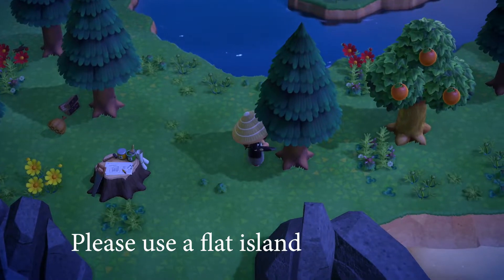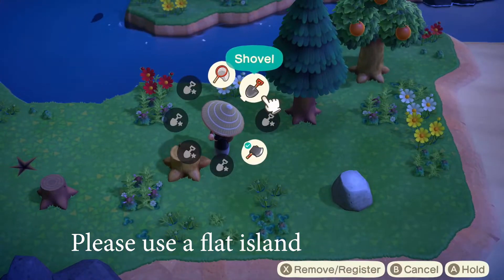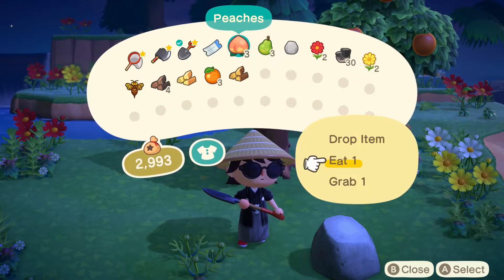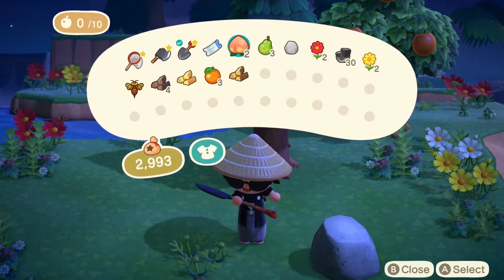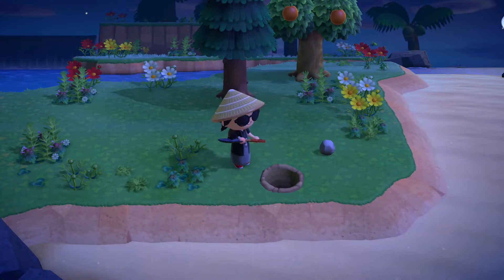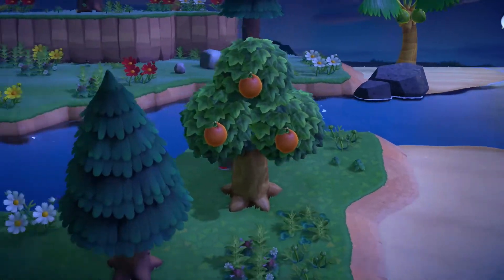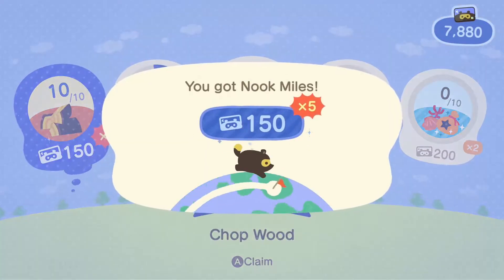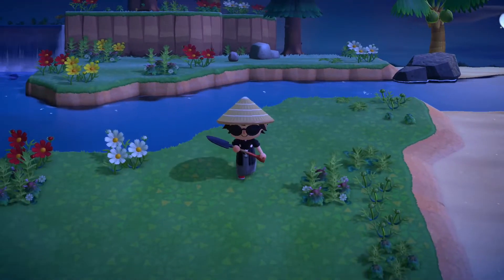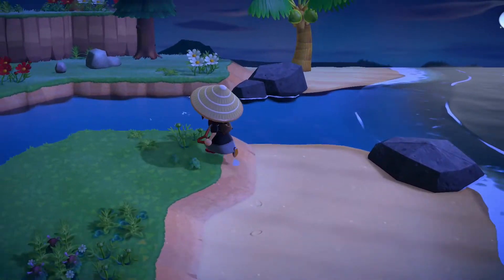I'm going to do a time lapse of me clearing out the land. You're going to have to get rid of all these little rocks — eat a fruit and smack it with a shovel. I got some iron, then clear the hole back up and continue clearing. If you're playing in portable mode on your Switch, you might want to pick up the weeds for visibility, but on a TV you should be able to see tarantulas fine. Also, if you don't see any bugs on your island at the start, that probably means the island can't spawn bugs and you might want to switch islands.